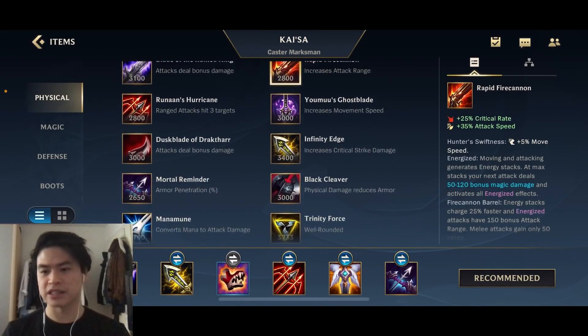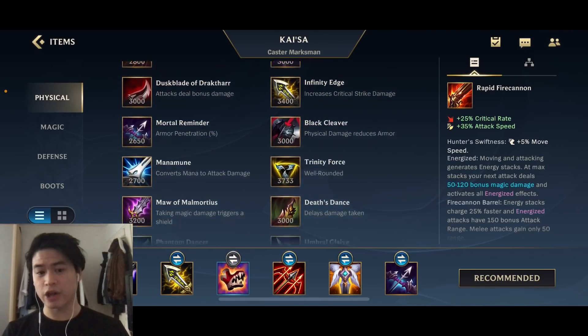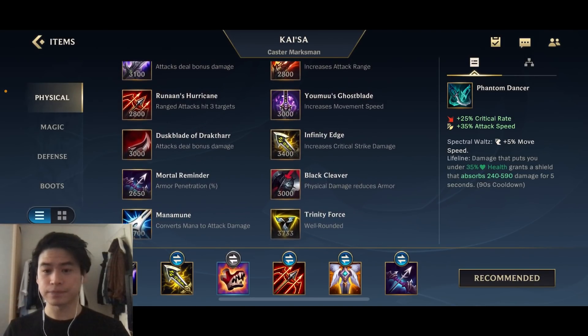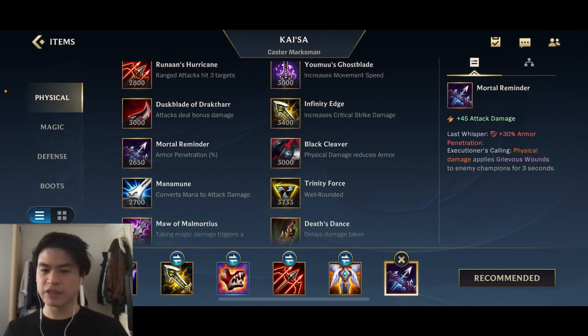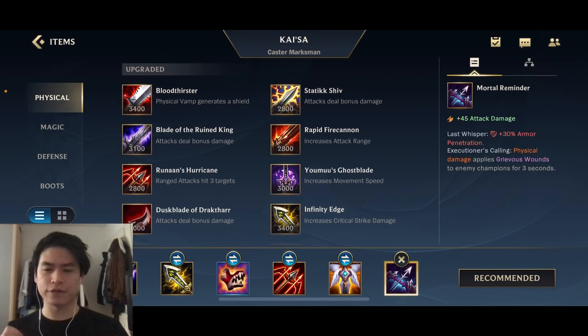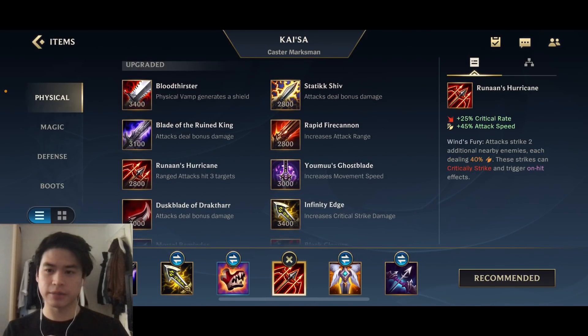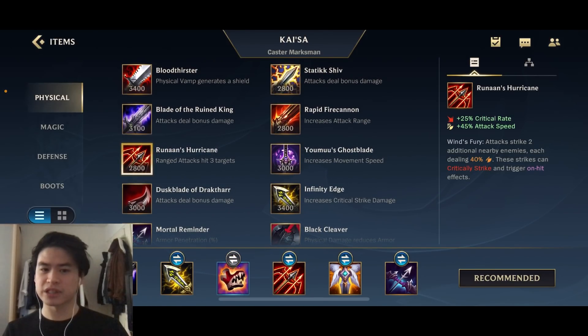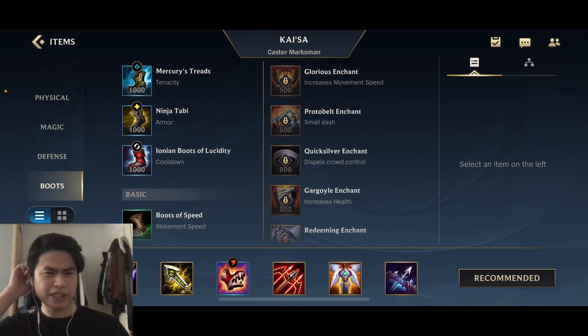You can also go for Rapid Fire Cannon or Phantom Dancer - those two are also good options and are great crit chance items with attack speed for Kai'sa. Those two are other options you might go as the fifth item instead of Guardian Angel. But I like to have more sustain and survivability, so I like to go Guardian Angel for the revive and giving my teammates more time to survive. Last item is of course Mortal Reminder, giving you that armor penetration in the late game against tanks so you can shred through their armor.